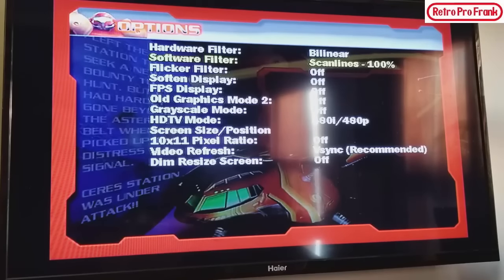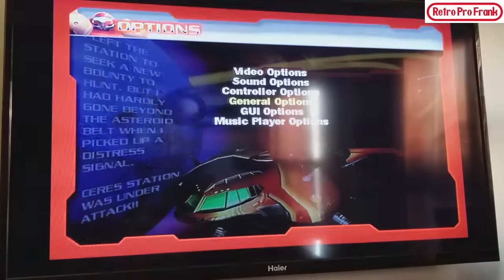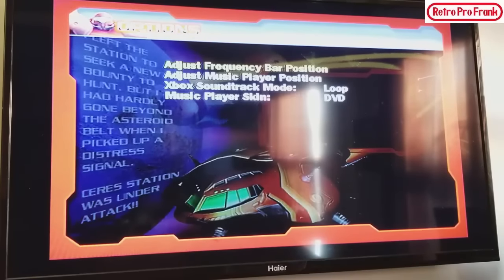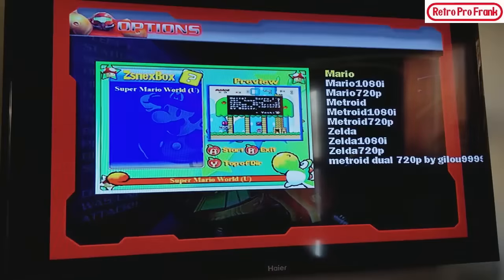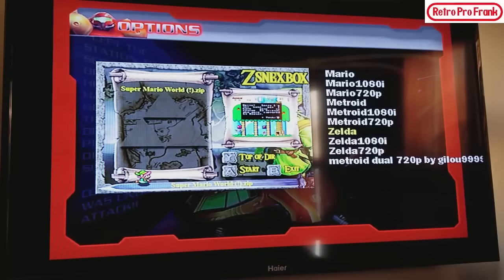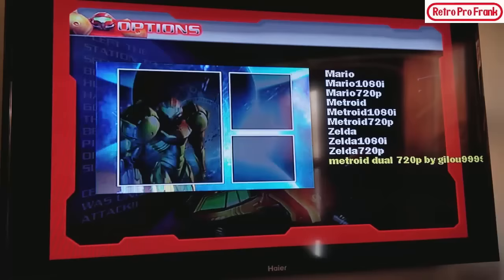The emulators on the original Xbox run ROMs excellent. You can go to general options, controller options, sound options, music player options, and even change the skins — there's a Mario skin, a 1080 Mario skin, a Zelda skin. This is just one of the emulators, so it's actually really cool.